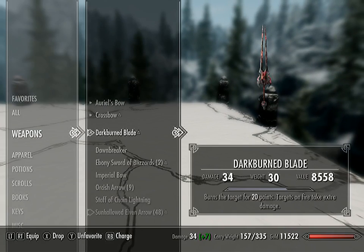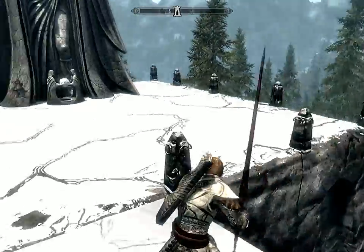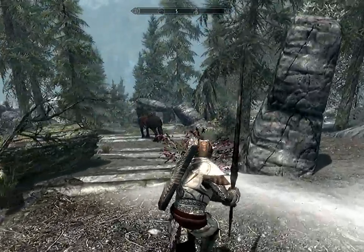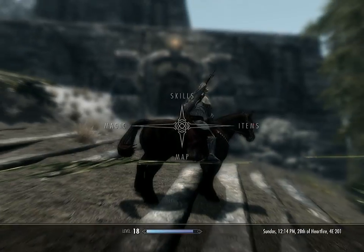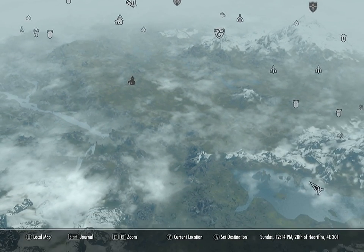Alright, let's check this thing out, guys. It does 13 points of fire damage, or 10 points of damage. On killing undead it causes a fire explosion that turns or destroys nearby undead. That is one cool sword — I think we need to put it on display at the house.